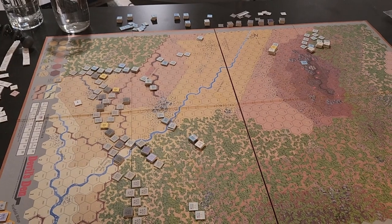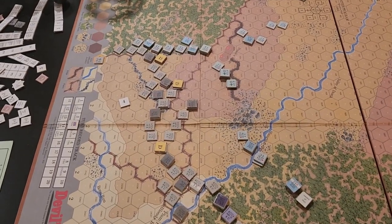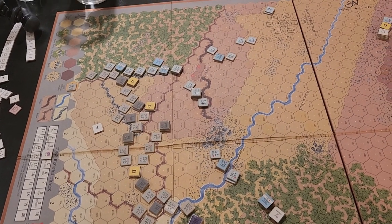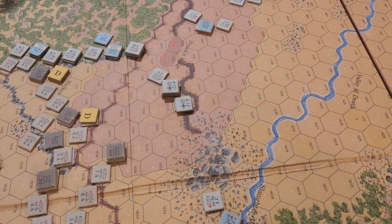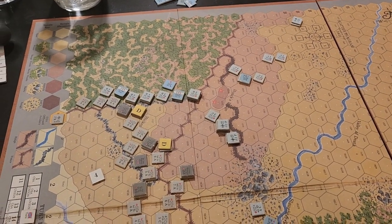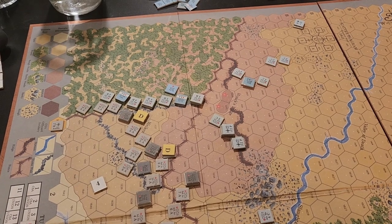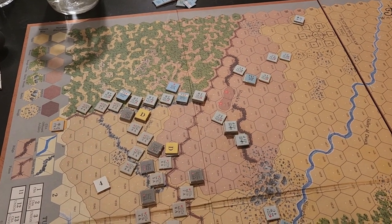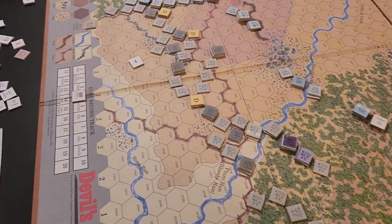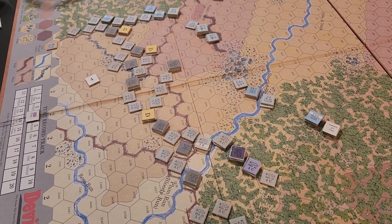Welcome back to the end of turn three — pretty uneventful, maybe two or three total casualties in the Union turn's offensive and defensive fire. But because of the shattered center, it's getting pretty bare there. Each counter represents roughly two companies, so essentially two companies of the 124th New York evaporated around Devil's Den from routing after being shattered. Union casualties are now at 270 with one gun lost; Confederacy at 255 with two guns lost.